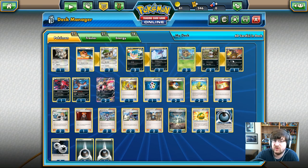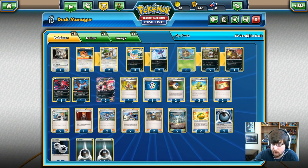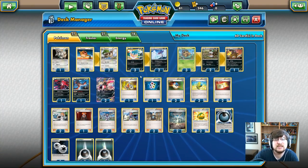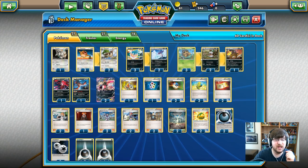The stage two that out of all the stage twos in these last two decks I don't agree with - Shiftry. 140 HP, dark type Pokemon. Roll Up the Rim is here: one dark energy, one colorless, flip three coins. If any of them are heads, your opponent reveals their hand, then for each heads discard a card from their hand. Also has Otherworldly Return: 60 damage for one dark, two colorless. Put a trainer card from your discard pile into your hand. Damage output isn't there and I'm really not going to benefit too much from milling my opponent on a coin flip.